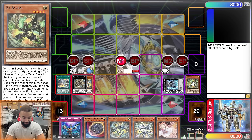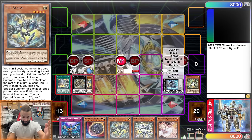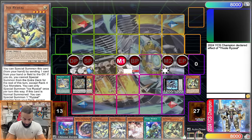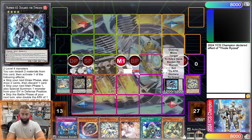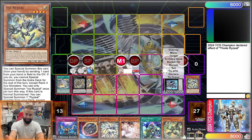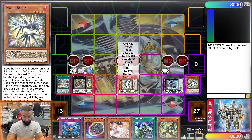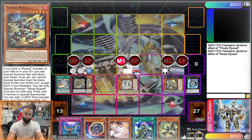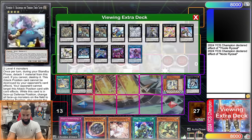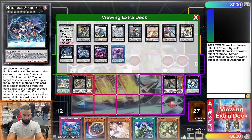Draw two, discard one — discard whatever extra card you have. Summon Node, activate its effect, send Dugaris back to special summon a FIRE from grave — again target FIREs to play around Bestials. Overlay Node and the summoned monster into Detonator. Activate Detonator's effect to attach — and don't forget to send Aggregator first. With Detonator always send Aggregator: don't send a card for Dual Drive since you'd rather have Aggregator available so you can use it as cost to negate something.